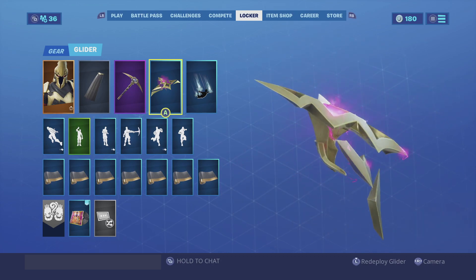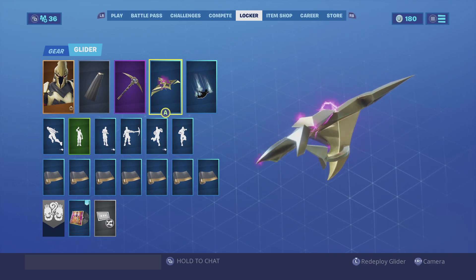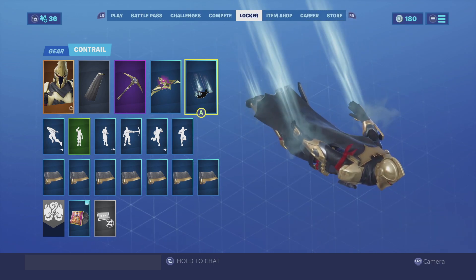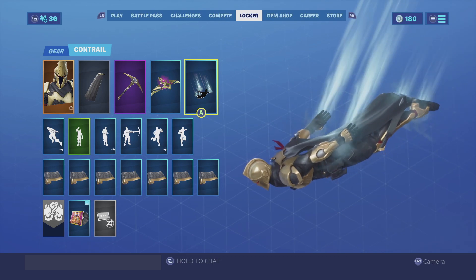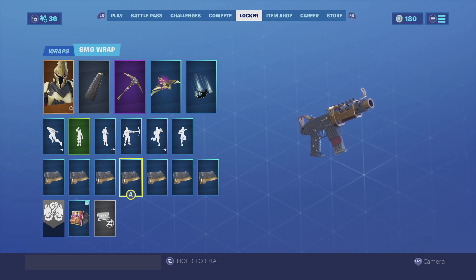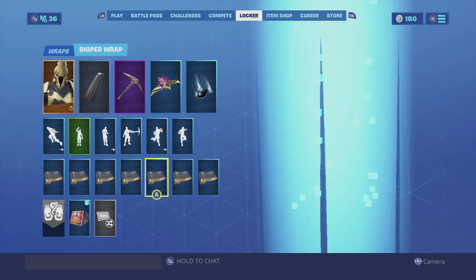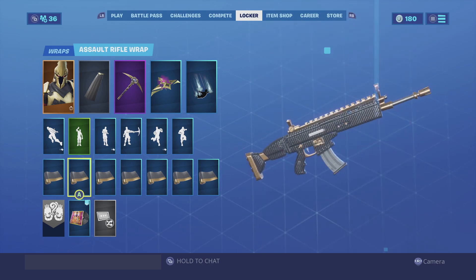For the glider we're gonna go with the Rift Rider. I do like the Rift Rider especially because it is all gold — it does have pink lining but that doesn't really affect the skin and overall looks really cool. For the contrail we're going with the Spectral Essence — a very simplistic contrail, nothing really to say about it, it looks good with a lot of skins and Ultimate is no exception. And for the wrap we're going with the Carbon and Gold. I do like the Carbon and Gold especially because it is black and gold, and the black part actually looks like the same armor that the Black Knight uses. So overall it looks really good.